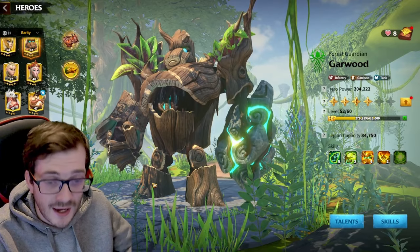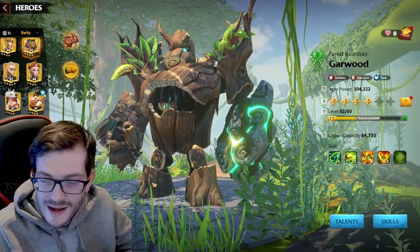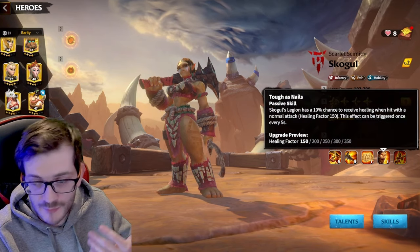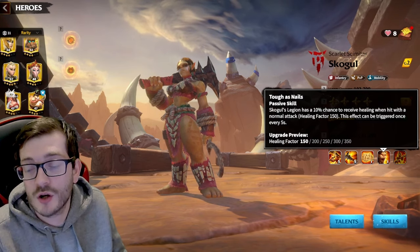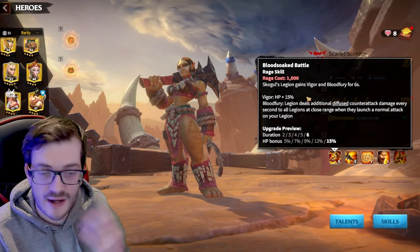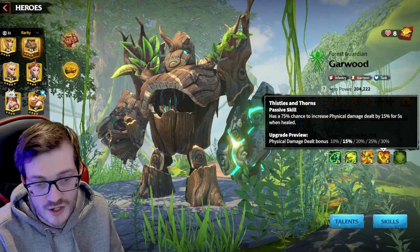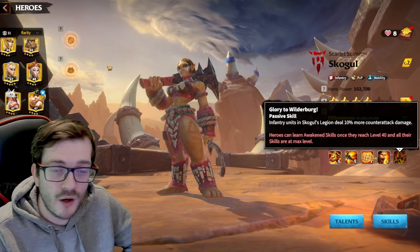Two more interesting options I'm going to experiment with: first, Goward with Skogel as a more off-tank bruiser. We have healing in our kit, and an awakened Skogel paired with an awakened Goward could dish out insane damage. Skogel triggers a 15% HP bonus with extra counterattack, and Goward then increases that damage by 30% whenever he heals. When Skogel is awakened you also get a 10% extra counterattack damage bonus — real synergy.